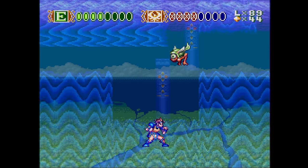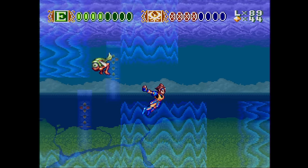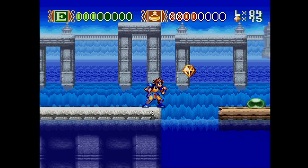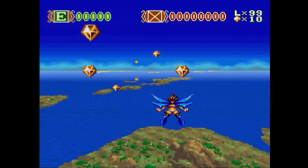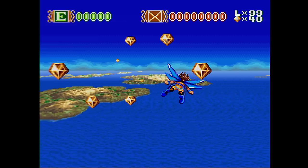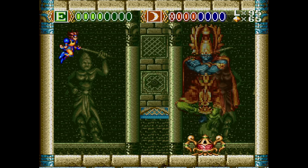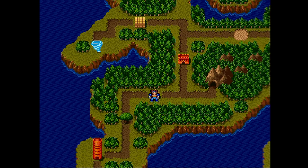I didn't enjoy one stage very much though — you need to use currents to guide you, and the same developer would use this idea much more effectively on Punky Skunk for the PlayStation. The graphics are excellent and full of color; they look a little bit like Hook on the same system, which makes sense since it was developed by the same people — this is their second game, which came right after Hook. There is some Mode 7 here, but it looks kind of twitchy, mainly because your character is unable to stop sliding. The music and sound quality is very good, though the melodies themselves are rather unmemorable. If you want a challenge, be sure to give this one a try.